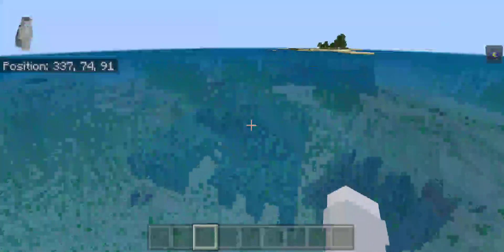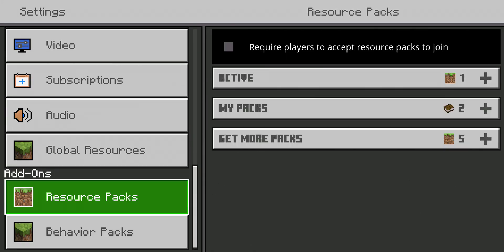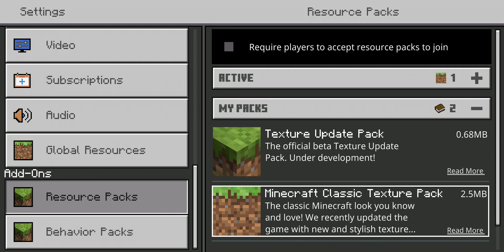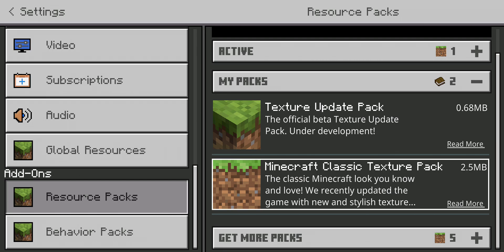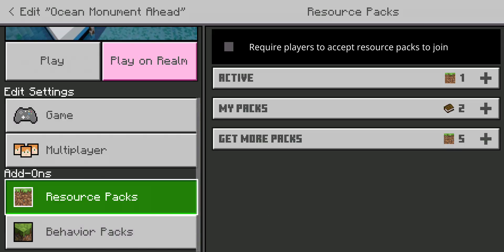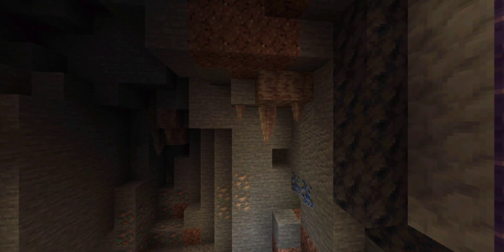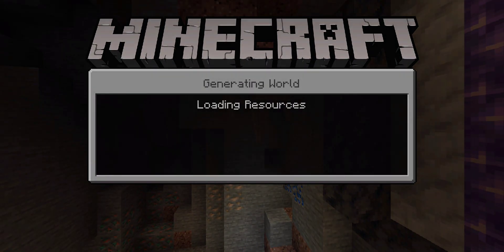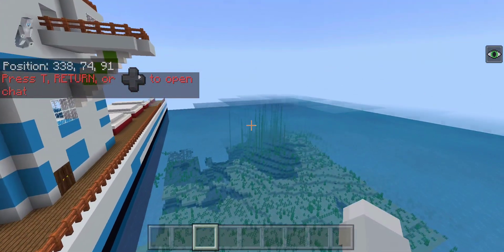Okay hang on a second. I love the classic texture pack, so just hang on a second. Got it now. What I'm going to do is mark out a decent-sized area for a fishing vessel.